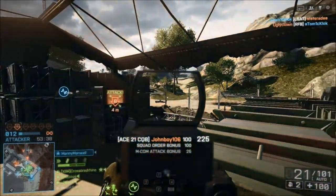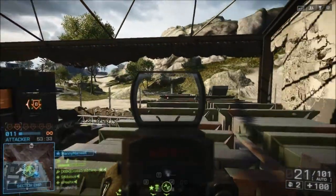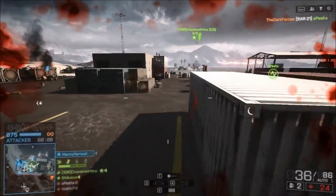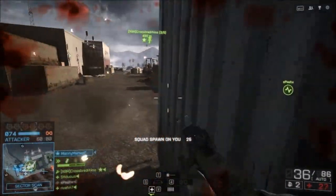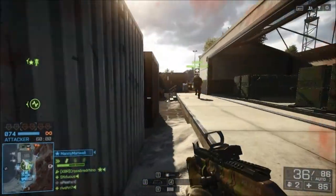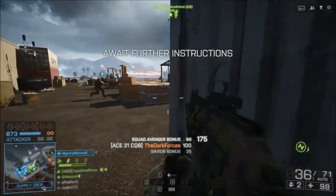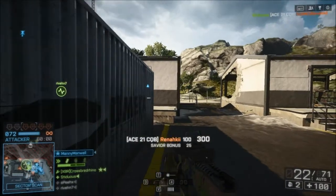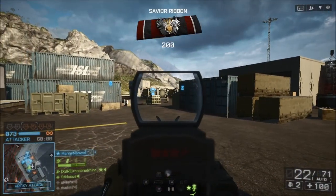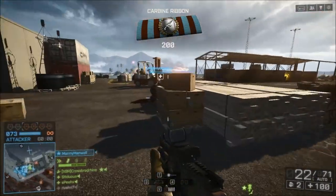These two weapons basically come down to personal opinion. The ACW-R is the better weapon when you're just running and gunning straight for that objective — rush or go home type of thing. If you really like intense aggressive gameplay, go for the ACW-R. But if you're more of a defensive player — sitting back supporting teammates in rush — then go for the ACE21. It really just depends on your play style, so it's up to the viewers.